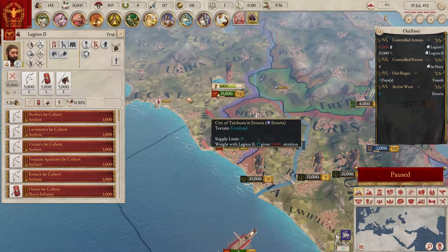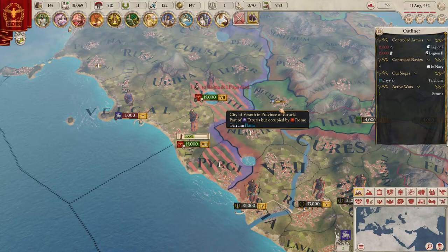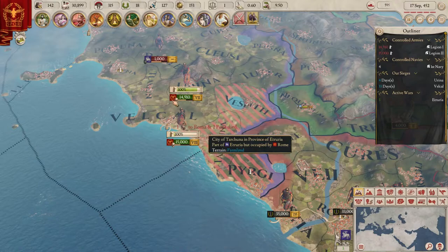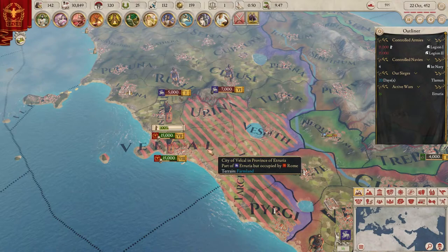I'll keep the default camera angle. Also, forts automatically capture enemy lands when they siege down, which is a little bit annoying. If you're invading someone and a fort sieges your stuff for no reason you have to sit there and unsiege it. These guys are raising cohorts - a lot of them actually - so we have to crush them individually before they get too powerful.